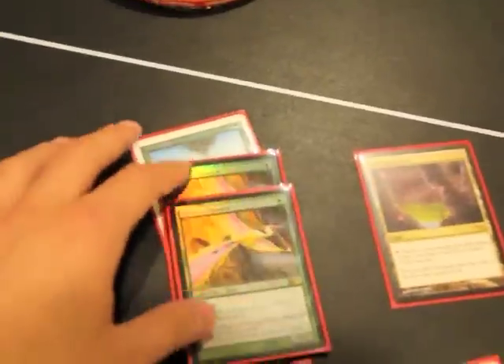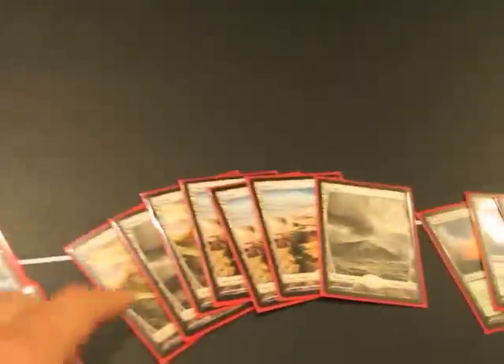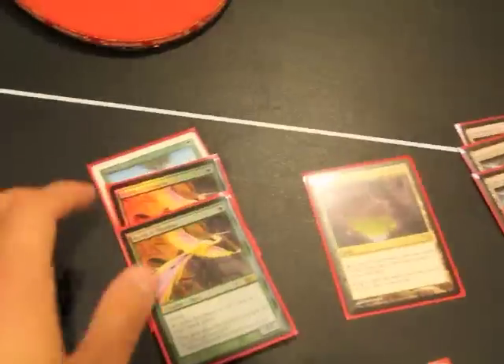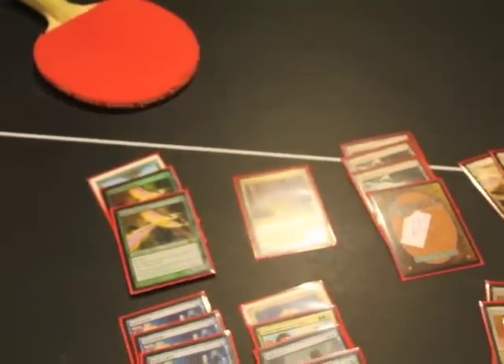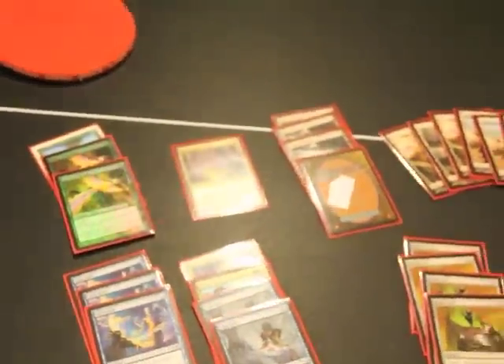For ramp creatures, I have three Birds of Paradise. I might put a fourth in instead of the seventh Plains, but for now I have three Birds. So that's the main base — 21 land and three Birds, that's 24 cards towards ramp. I've been getting usually enough land I need. I'm still playtesting it, obviously.